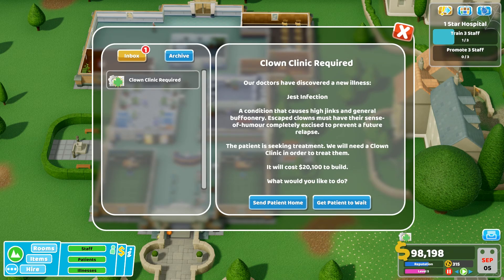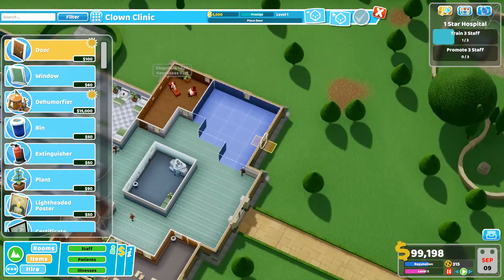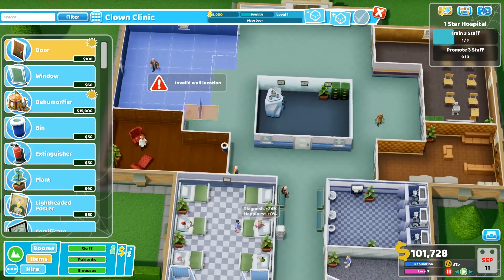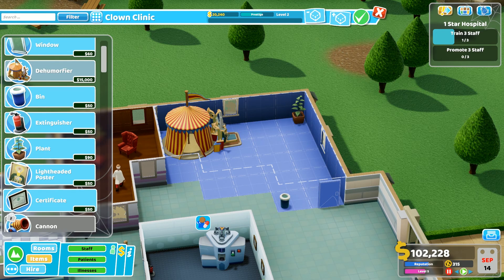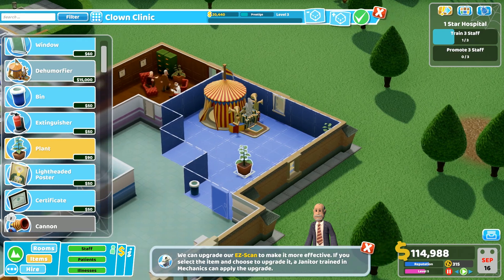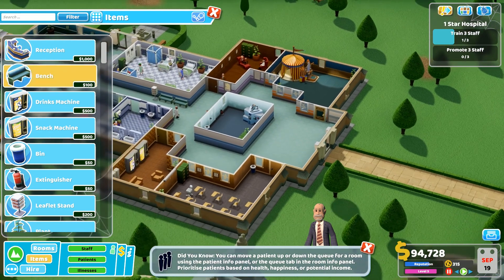Clown clinic — I've said clown clinic so many times. Get patient to wait — we'll make that now. Clown clinic — do this like so. It can't be the same size, we have to do that. So it's not even symmetrical anymore — that's a shame, but we'll go with it. Put that over here, a bin, a plant, certificates all the way cause we do like our certificates. Maybe one more plant here. Don't have to worry about heating at the moment, which is nice. Bada bing bada boom — and maybe put some more chairs down here. I think we're good.